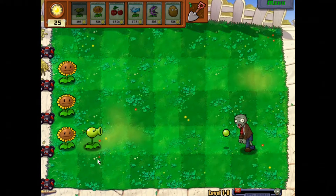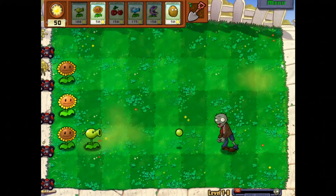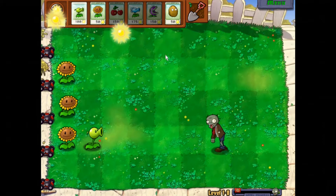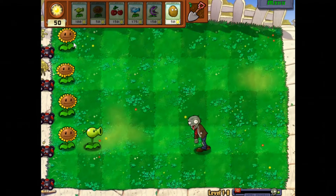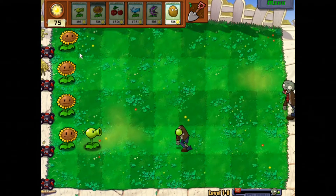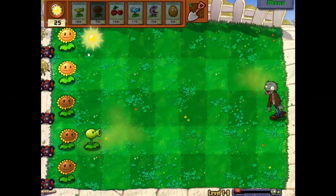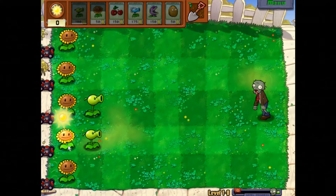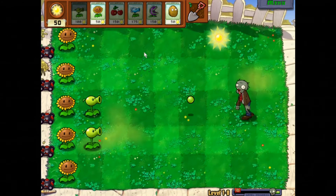What we've got here is it's Big Dave's lawn. Big Dave's house is on the left. We've got five lanes of lawn. We're shooting bad guys, and we've got the sunflowers here in the back row collecting the sun. So what you do is you collect the sun — it gives you points, use your points to plant the plants in the ground, and then you use the plants to shoot the zombies. And that's the game.